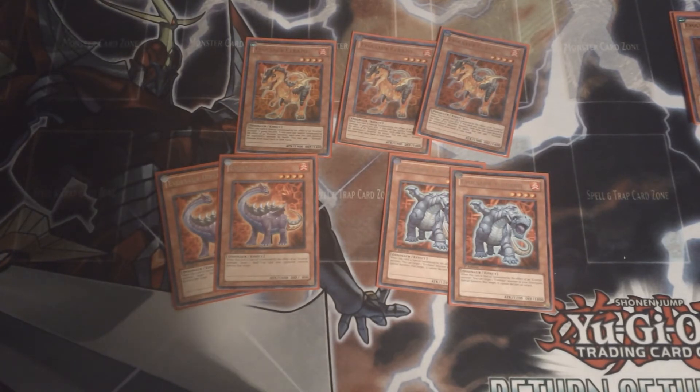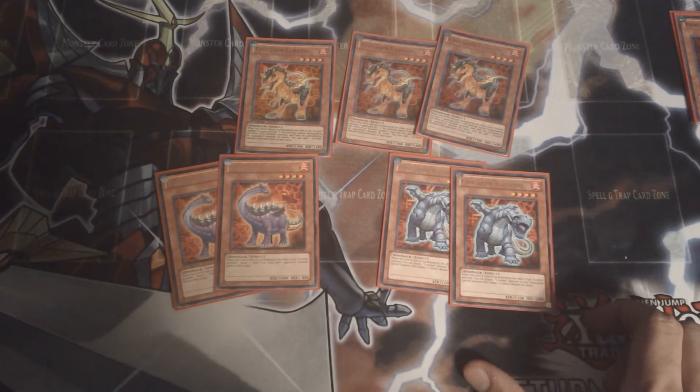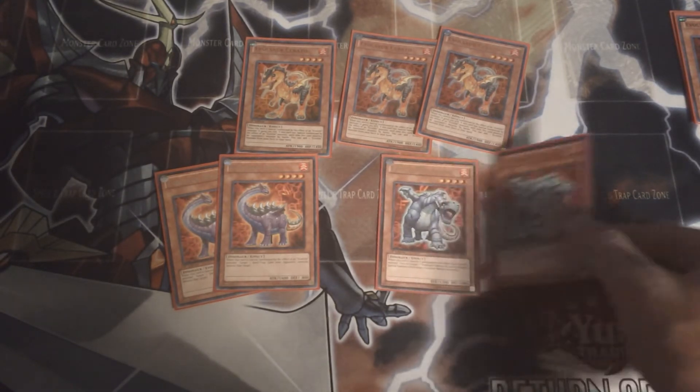Diplo just takes out a back row card. Volcano special summons a level four or lower Evil Sword from your grave, which is really good. Mass exceed is always nice. That's it for the monsters — there aren't very many, but you don't need that many.